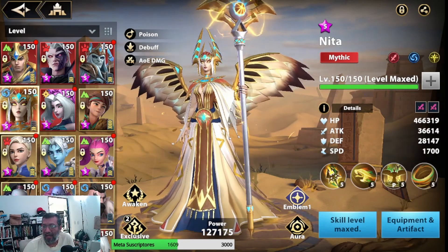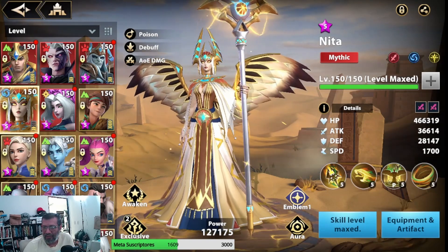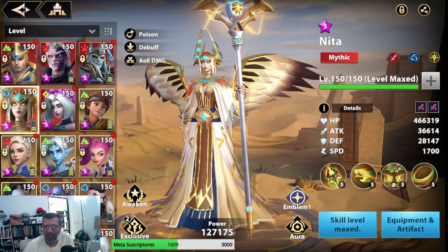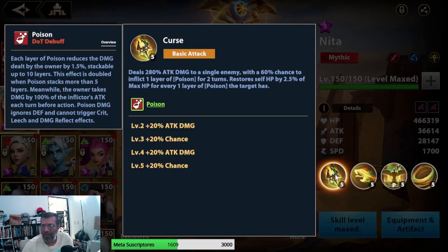Let's look at a unit from Sunset Stages, from the brand Zul. Her attack says it has Veneno, Debuff, and Attack in Area — which is a good thing. There's a video on the channel about which is the first Nita we should choose, and the fight is between Ben Austin variants. With the basic attack she deals 280% attack to a single enemy, has a 60% chance of inflicting Veneno, and a 100% chance of inflicting Veneno on the skill — so it doesn't require much defense hit. The basic attack is single target with Veneno.